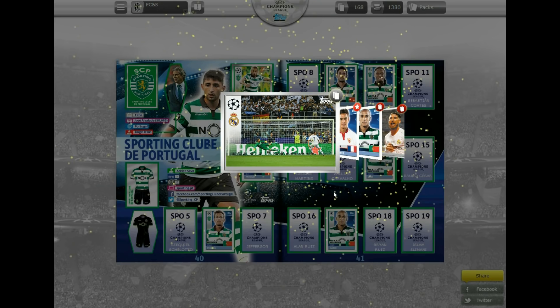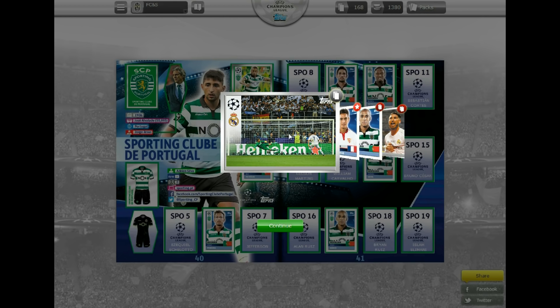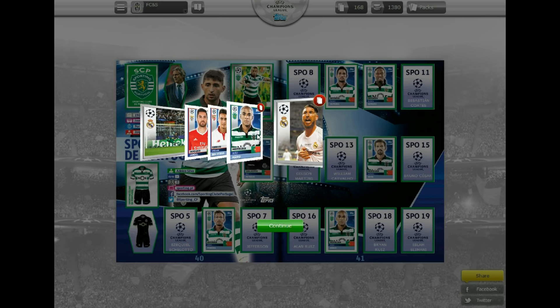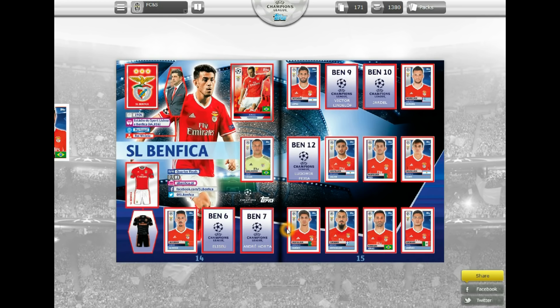Moving on to our final pack of the first silver bundle — and that is in fact a trade, obviously one of the winning penalties by Cristiano Ronaldo. Jardel was a need, Ben Yedder of Sevilla is a need, there's João Mario now of Inter Milan as a trade, and Ramos is also a trade. So that completes our first silver bundle as we stick these stickers in.